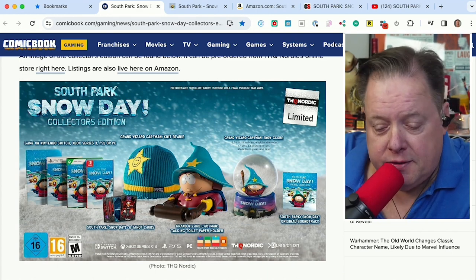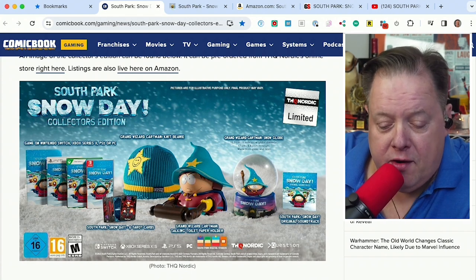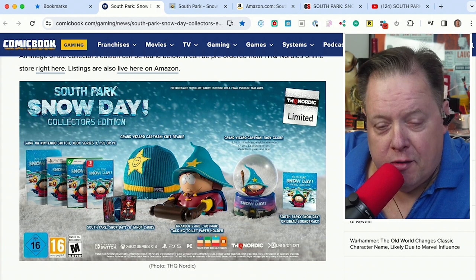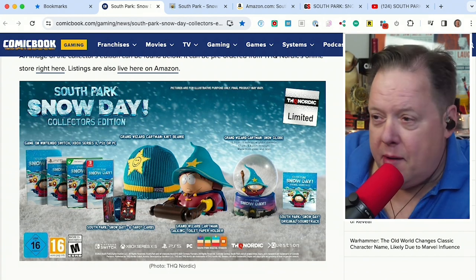The collector's edition includes a copy of the game, of course, six tarot cards, an original soundtrack on CD, and three Cartman-themed items: a beanie that looks like his, a snow globe, and a talking toilet paper holder.